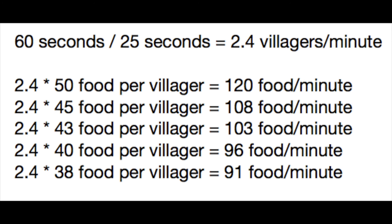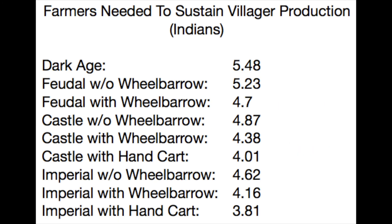When we crunch the numbers with wheelbarrow and handcart, this is what we get. In the Dark Age, it requires 5.48 farmers to sustain villager production, which is the same as a normal civilization with wheelbarrow. In the Feudal Age, it's 5.23 without wheelbarrow, and 4.7 with — that's already better than a normal civilization with handcart. In the Castle Age, it's 4.87 without wheelbarrow, 4.38 with wheelbarrow, and 4.01 with handcart.